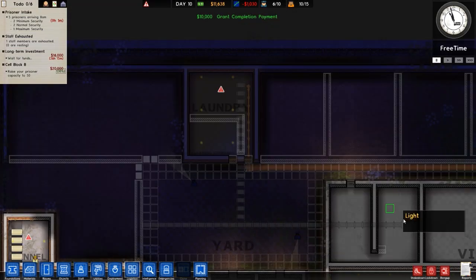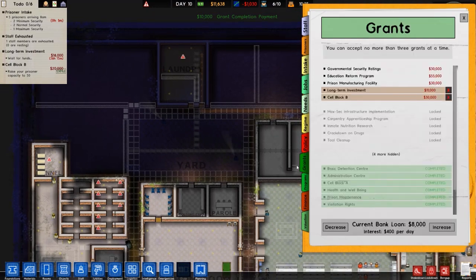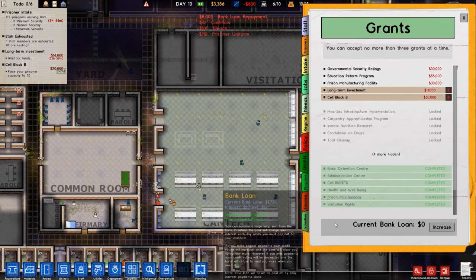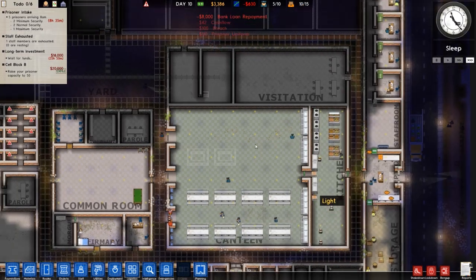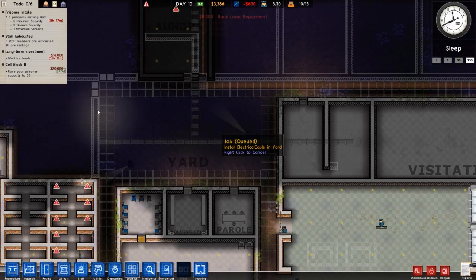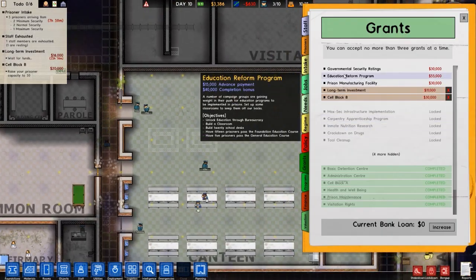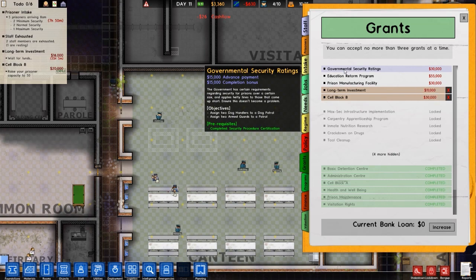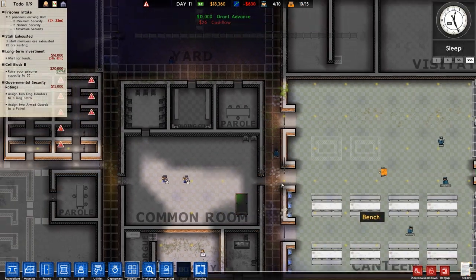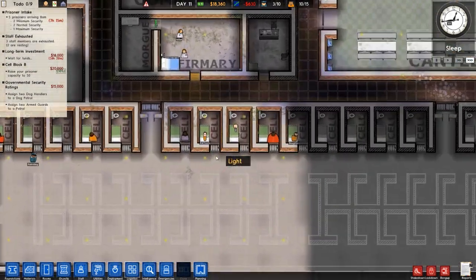Going to logistics — there's that grant done. I think I'll decrease my bank loan and pay it right off, because otherwise I'm just losing money and it's not worth it. That's sorted. We can get another grant — let's go for the governmental security ratings grant because we're actually getting close to completing that anyway.